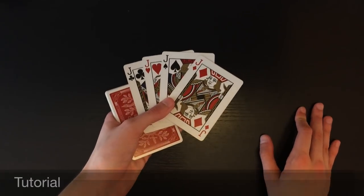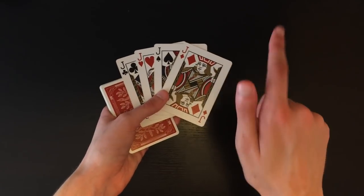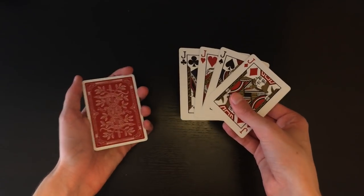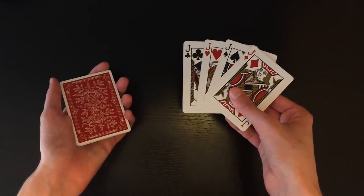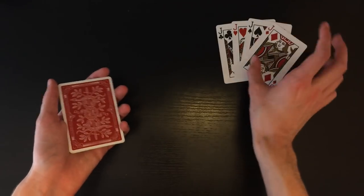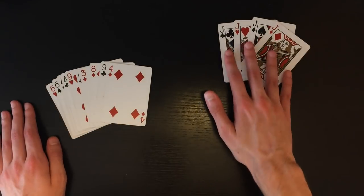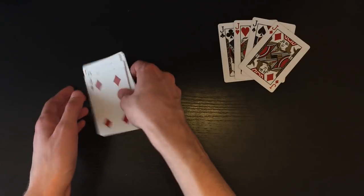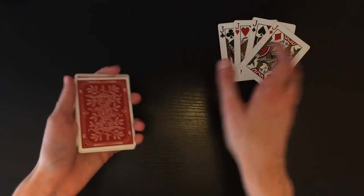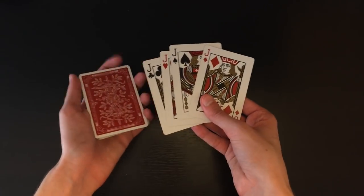All right guys, so once again I'm bringing you a very, very cool advanced sleight of hand card trick, and the best part about this trick is it's actually completely impromptu. So if you're in the middle of a magic routine or you just walk up to your friends, you just go through your deck, pull out the four jacks and 12 random cards. That's all you need for this trick — just the four jacks and 12 random cards. It doesn't matter what the 12 cards are, just as long as they're from the same deck. So this is going to be the tutorial for the trick right now.